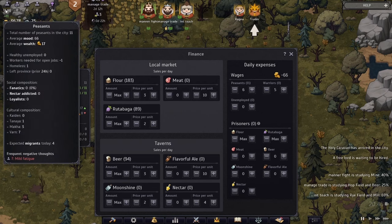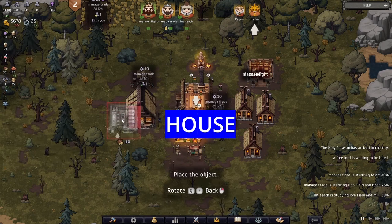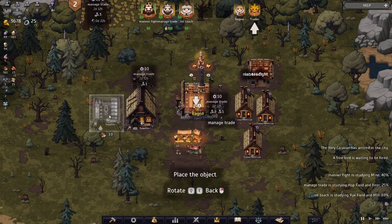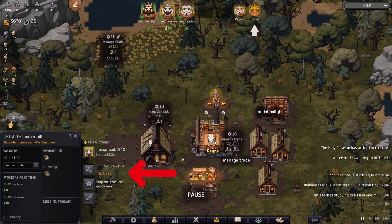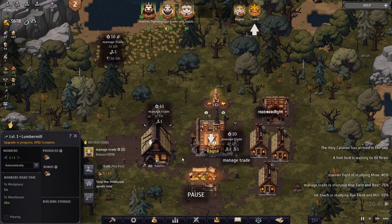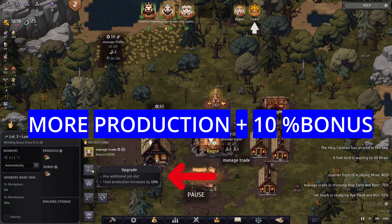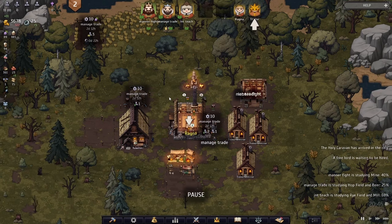We can see one person has no home, so build another house right next to the existing ones. Now upgrade the lumber mill. It's really important to upgrade buildings instead of building another one, because then you have fewer buildings to manage — which matters in the later stages — and you also get a 10% boost on all workers in the building, simply amplifying your production. This is your starting setup.